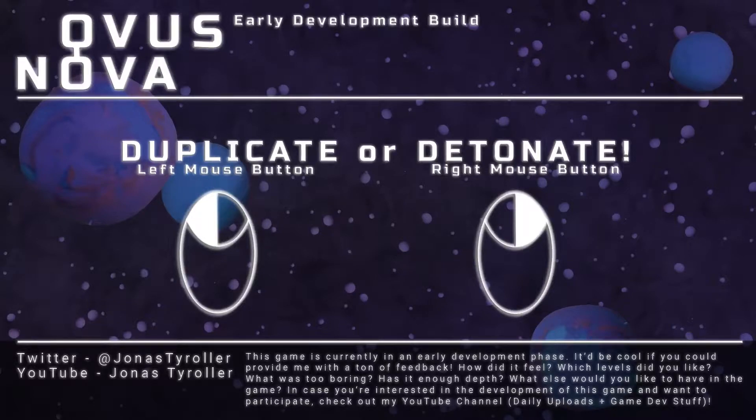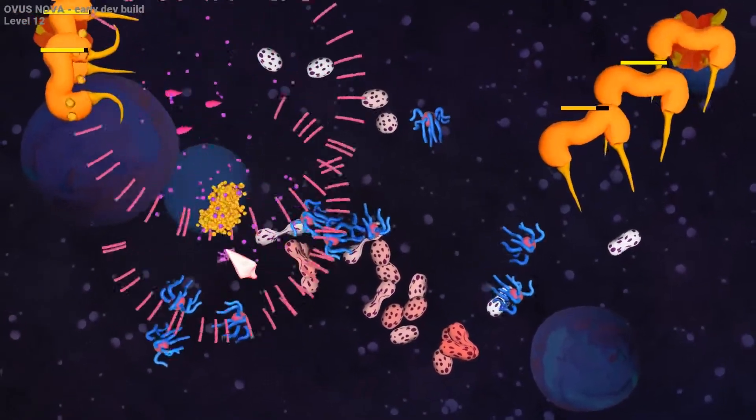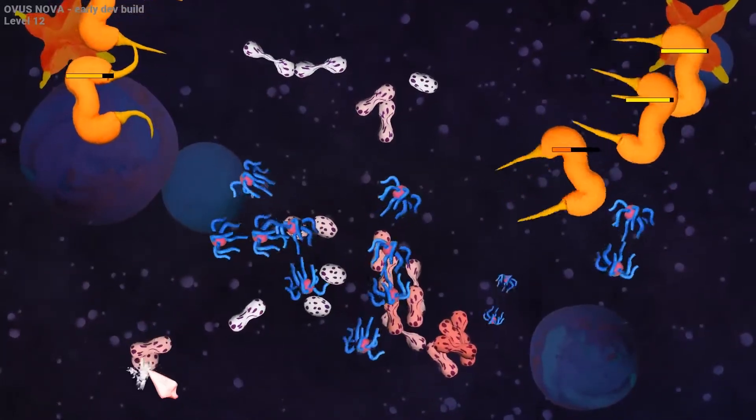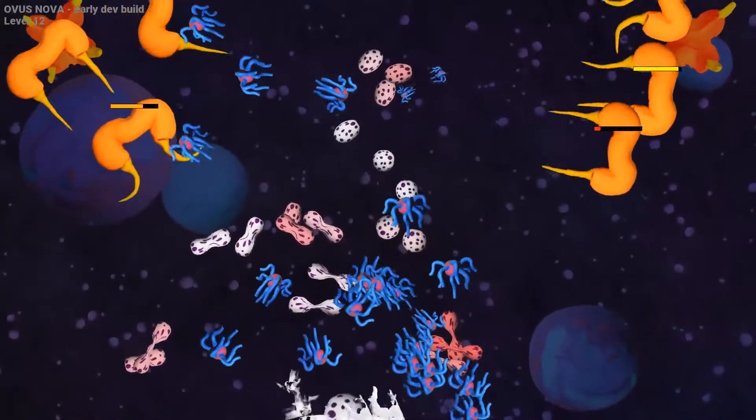So it's Oversnova: duplicate or detonate. Oh yeah. Then a couple more strategic tips: don't stress out too much. Create a lot of creatures. Don't detonate all of your units, because then you probably don't have enough units left to win the level.